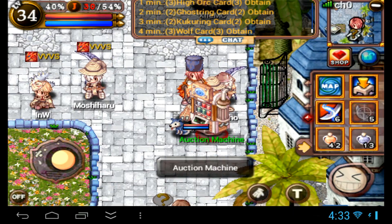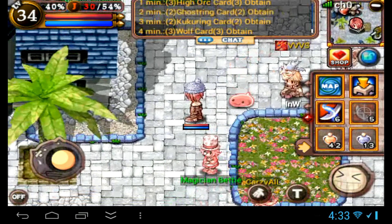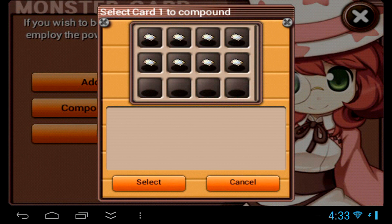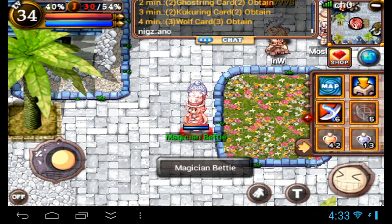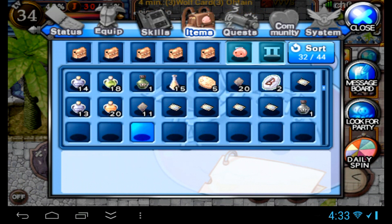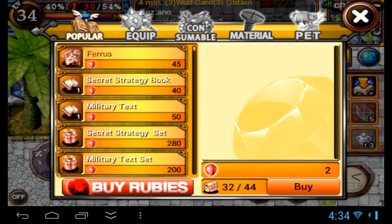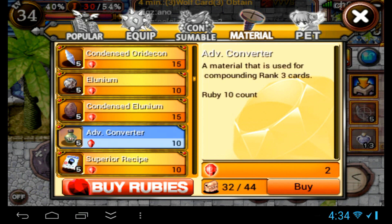Once you have your cards, go back to Magician Betty and try your luck at combining two rank 3's into a rank 4. For combining two rank 3's you need an advanced converter, which you can only buy in the cash shop for 10 rubies for five of them. They're under the material tab. Just remember that.